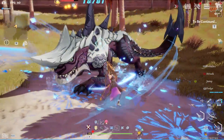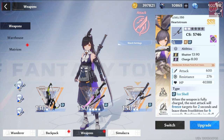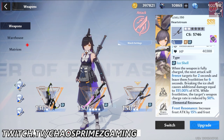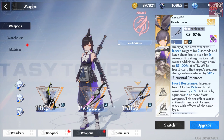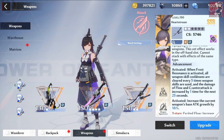In terms of team comps right now, you want Tsubasa — ideally at three stars, not one like I have. At three stars she becomes really potent and powerful. You want Frigg and then Saki Fuwa. Now let's check out her advancements so you'll understand why. If you missed Frigg before and missed out on frost resonance, you're in luck — Saki Fuwa is an actual frost resonance character and will increase your attack by 15% when paired with another frost. With a trio of frost attackers it's automatically activated, and you gain 25% frost resistance. Her first advancement: when frost resonance is activated, all weapon skill cooldowns are cleared every five times weapon skills are used, and the damage of flow and counter-attack is increased by one time for the next 25 seconds.